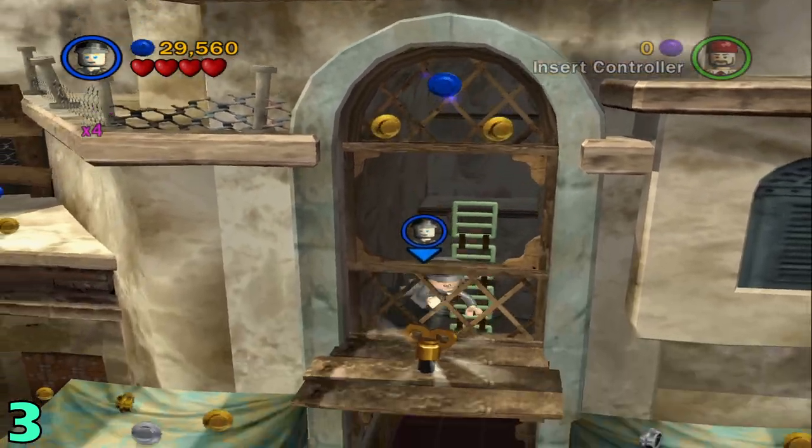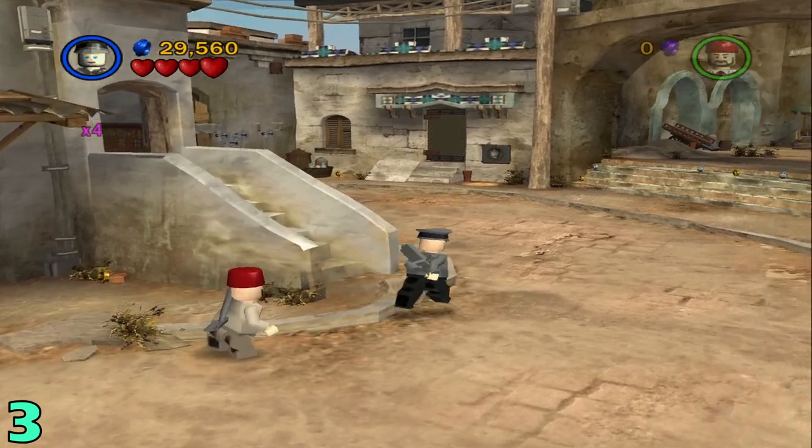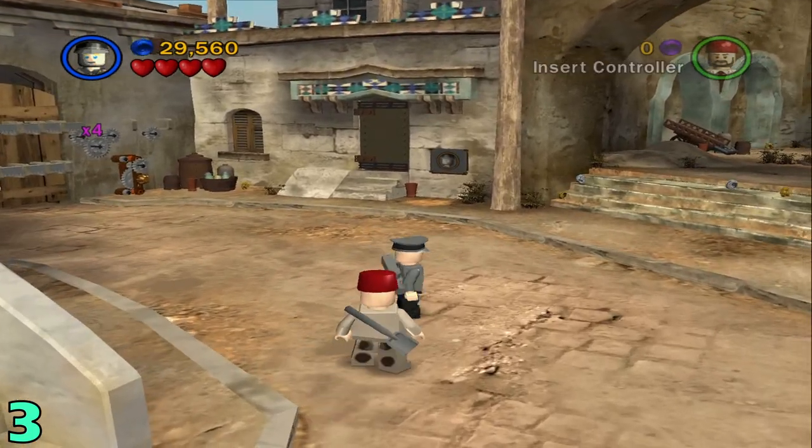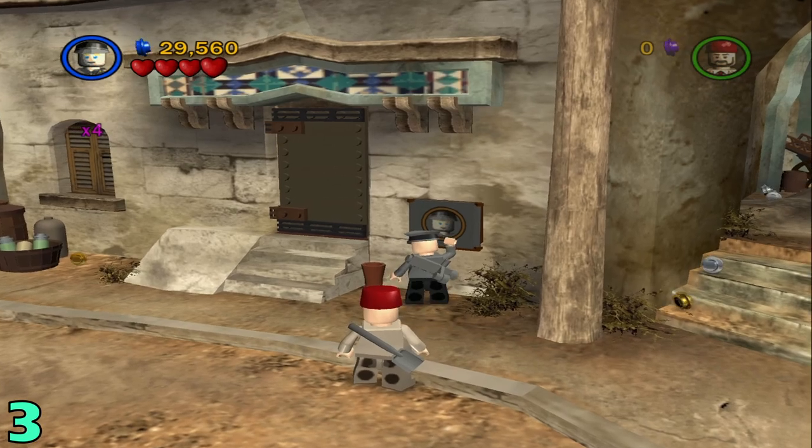Artifact number three: from this last position, just jump down, head over to the right, and you're going to want to be an officer character — so anyone with this type of hat that the bazooka guy has.